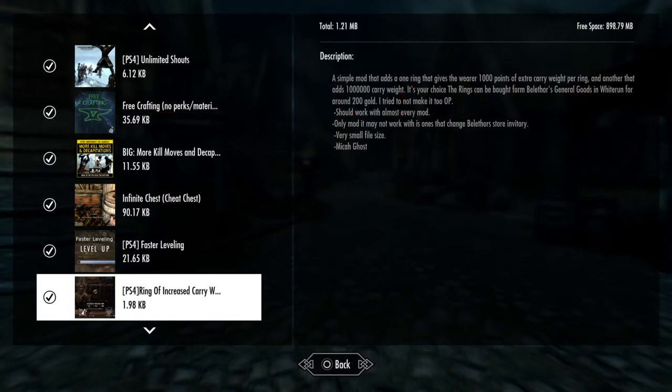Hey guys, this is Delirious Sanity and today I'm coming at you with another Skyrim mod. This one is called Ring of Increased Carry Weight. I used this one early on and I think I still use it — it's definitely a good one for beginners out there.